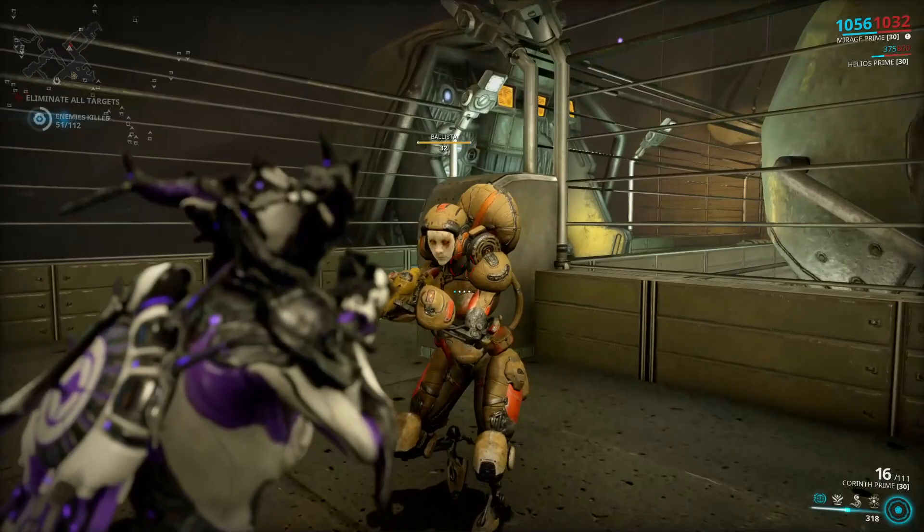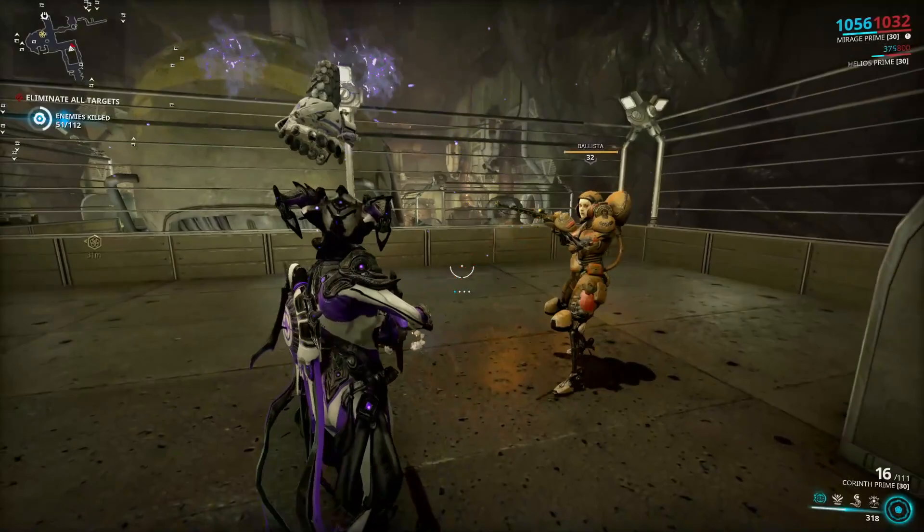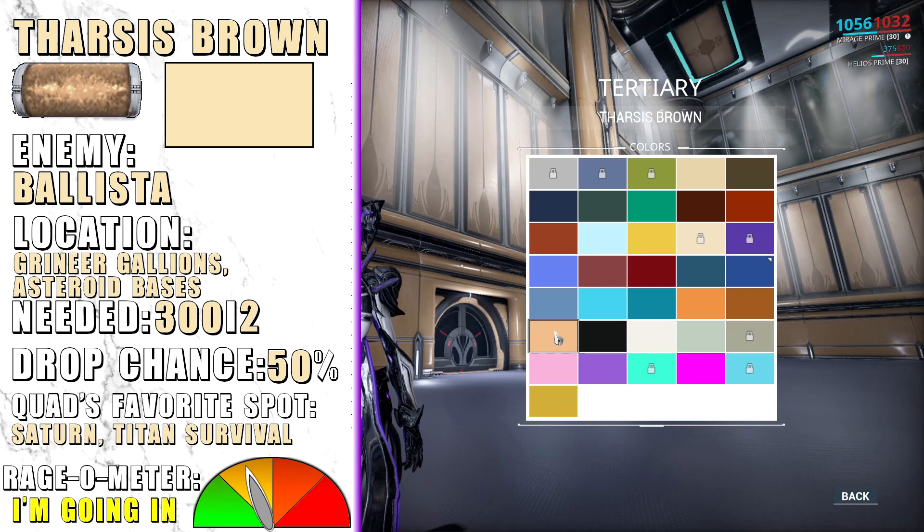Tharsis Brown is dropped from Ballistas, Grineer enemies found at Grineer asteroid bases and galleons. They're not that rare, so doing a bit of a longer survival should be fine.